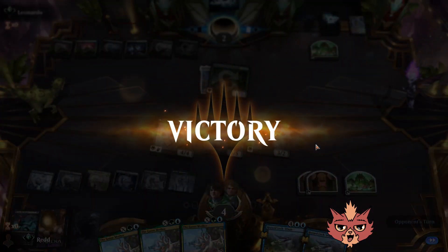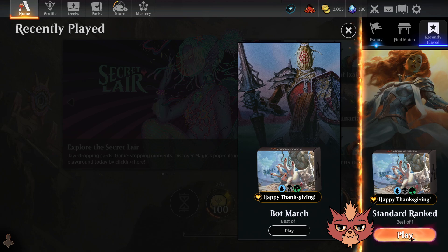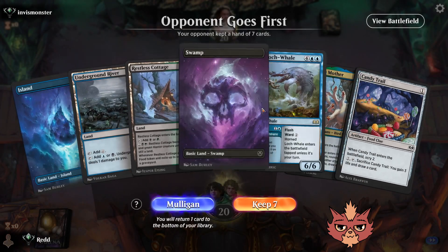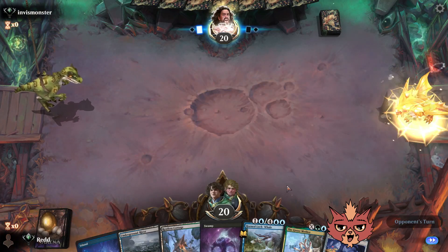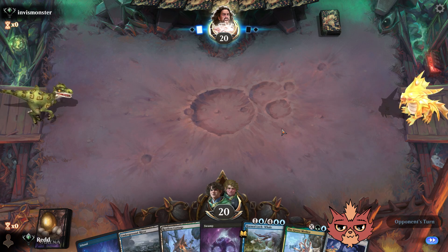GG opponent — that was a wild time. We had food as an emergency and it's probably game. We played it for four, kept our treasures, X is four. GG opponent. I hope everyone's enjoying our Thanksgiving build. I should have drawn a chef hat or something. I've been thinking about getting a Santa hat for the upcoming holidays. A lot of that last game we were on the run, but we were able to outpace them with our lifelink, which was really nice.